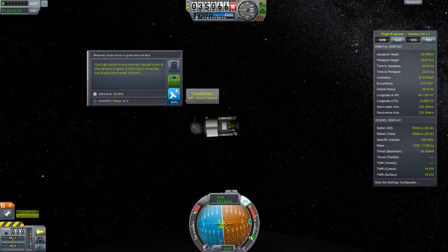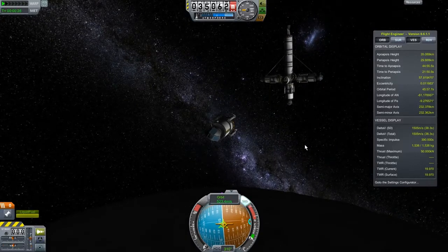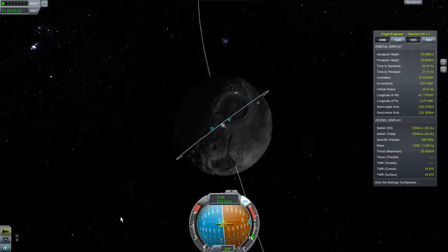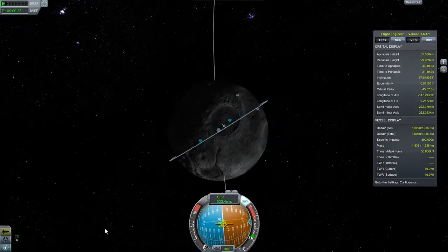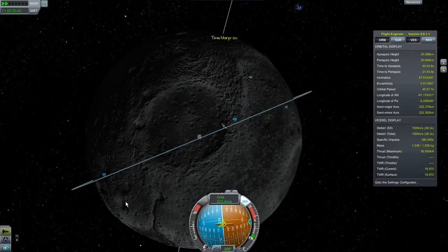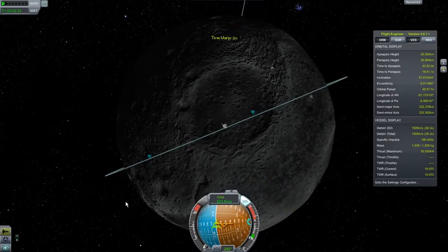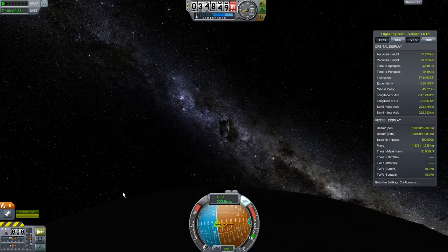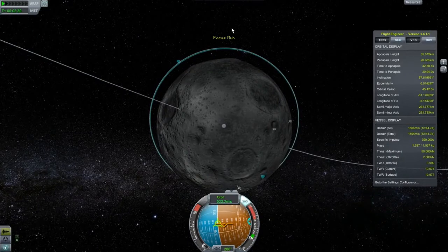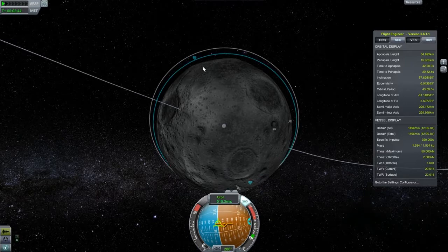16.5 — you know what, I'm actually going to just discard that data. We can look at that in the science bay anytime. What we're going to do here is the same thing as before: when we're on the opposite side from this crater, we're going to do our burn. We're going to speed up time a bit. That looks good to me. I keep switching back to this mode because I need to see my periapsis.